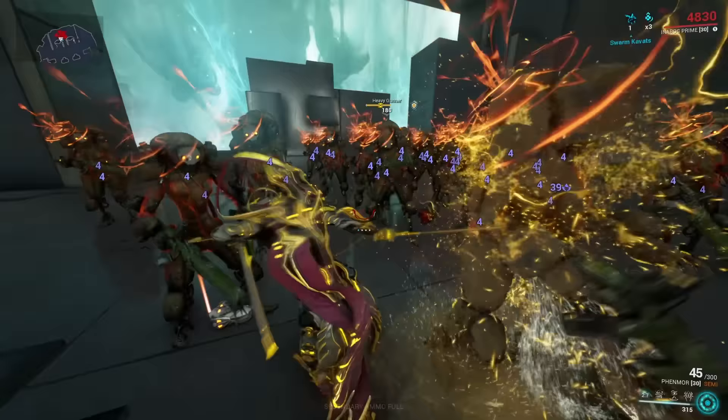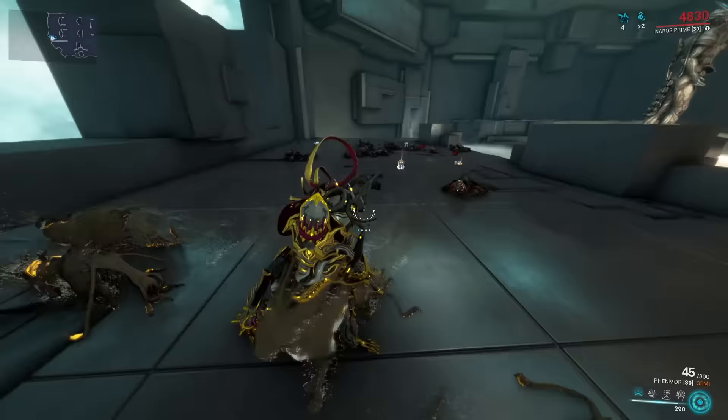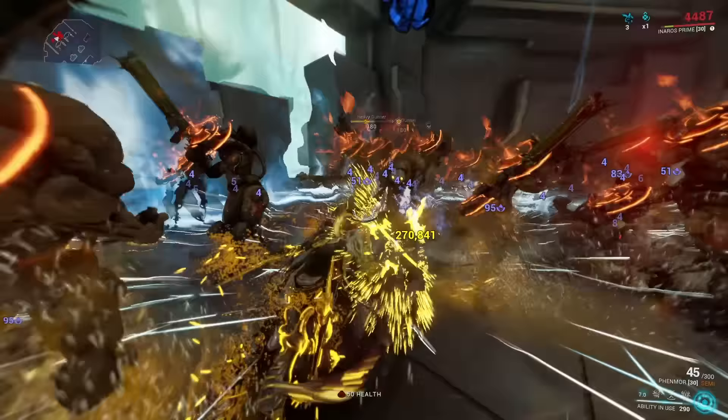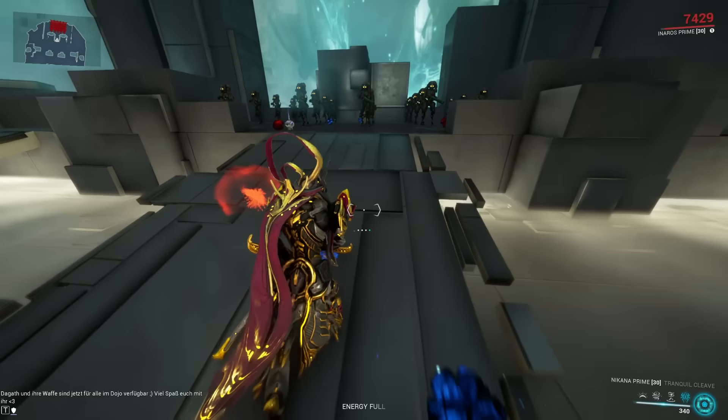However, it does have a new augment mod by the name Desiccation's Curse. What this does is, if you kill a blinded enemy, a creature called Swarmcabat is going to be spawned — this is basically a sand cat, and this cat will follow you around for a while like a companion, attack nearby enemies, and at the same time spread Scarab Swarm. Scarab Swarm is actually his fourth ability, so we're going to talk about that in a second.